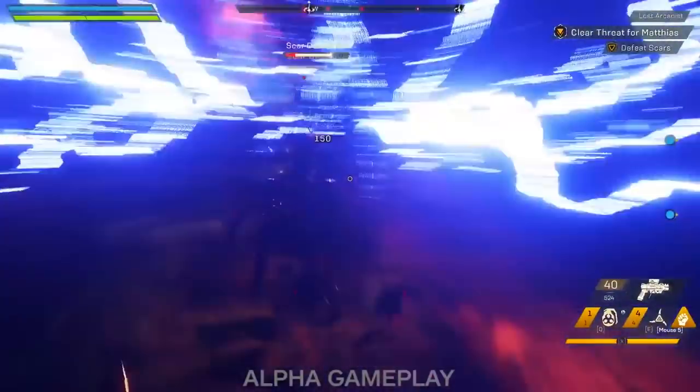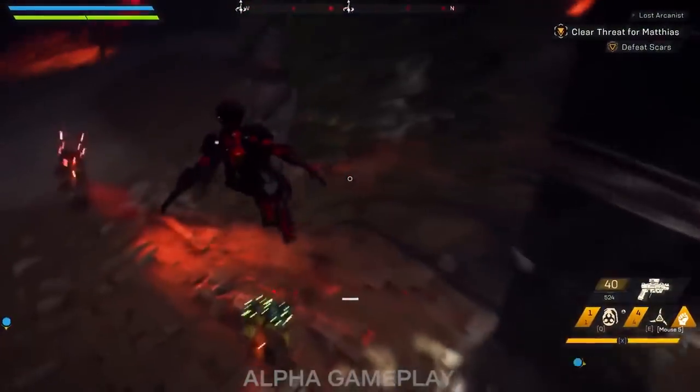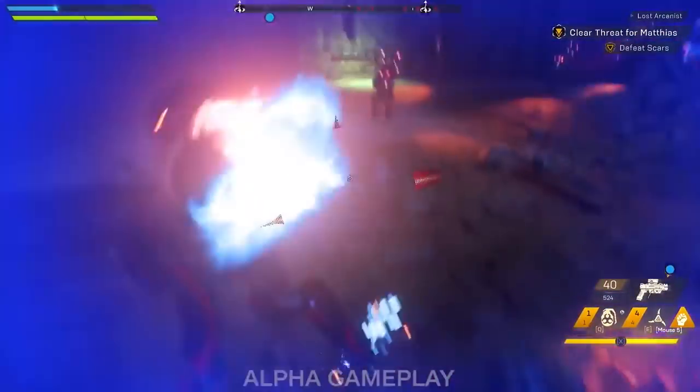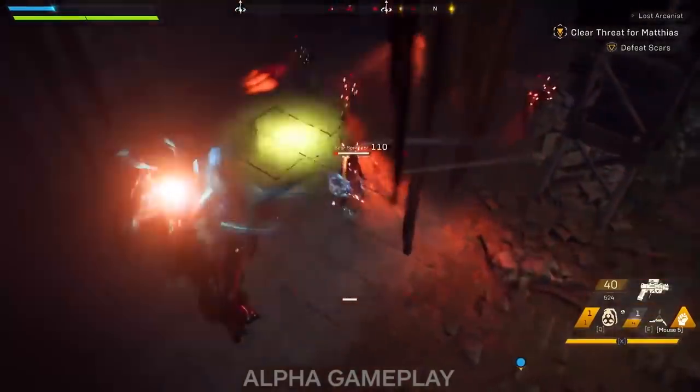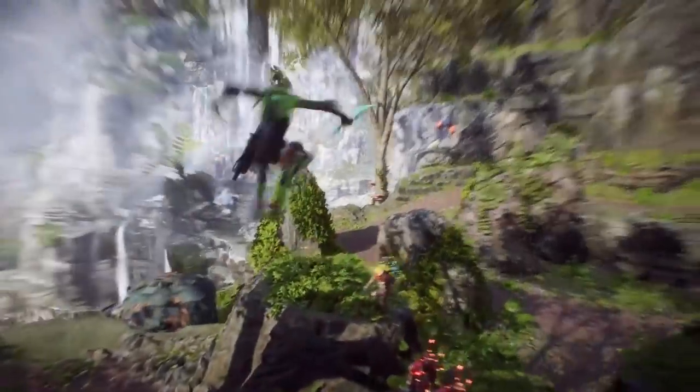When you start up the game you're thrust into a short tutorial that lets you pilot a Ranger javelin with basic abilities. By the time you finish the tutorial you reach level 2, and at that level you can pick your first javelin — you choose between the Ranger, the Colossus, the Storm, and the Interceptor.